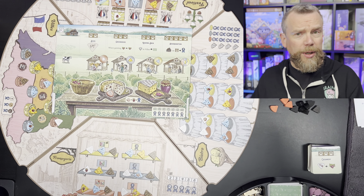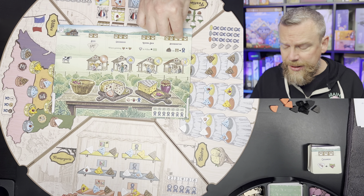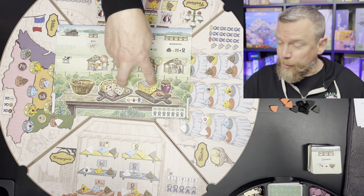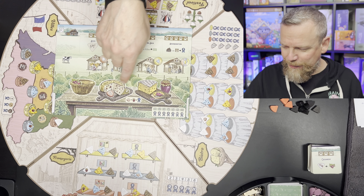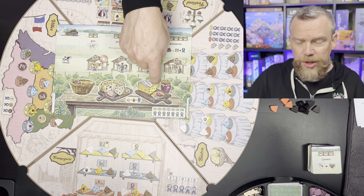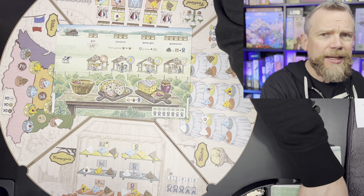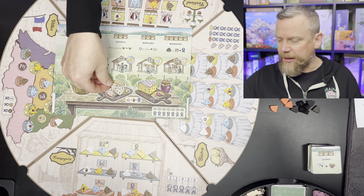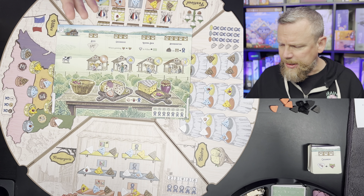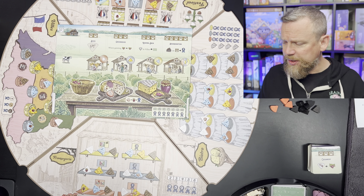You'll also earn some points from your player board — points for buildings that you've built, and you're going to earn points for gathering fruit and gathering those resources. And in fact these multiply. So if you make a cheese with berries and you make a cheese with jam, at the end the number of berries and jam that you've placed in these baskets is going to dictate — you're going to multiply those together in order to calculate out the points. You'll earn points, of course, for completed orders as well.